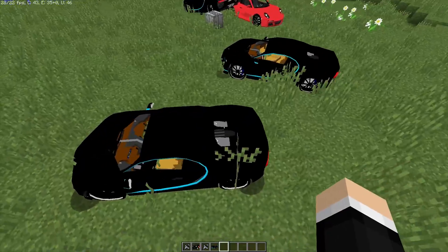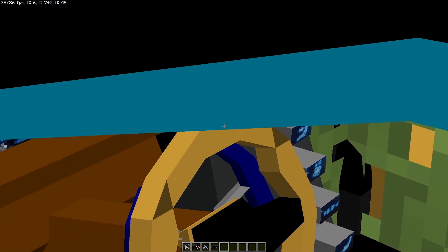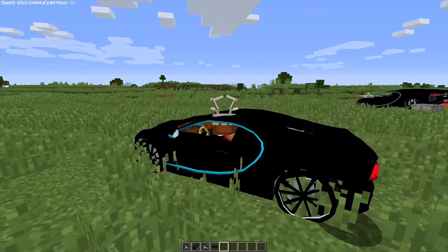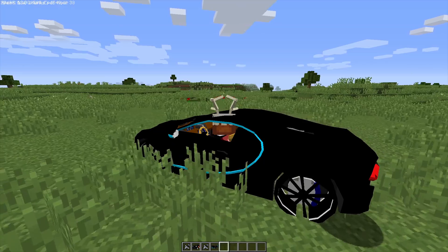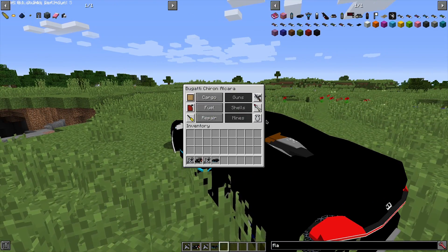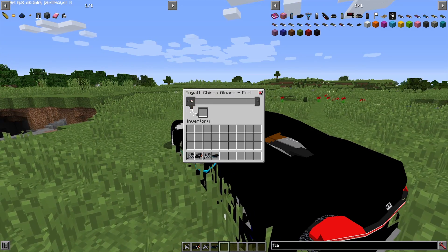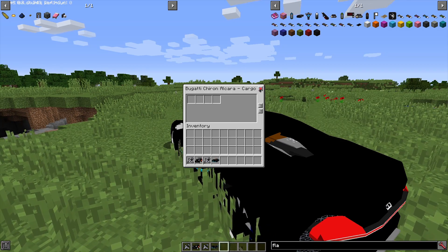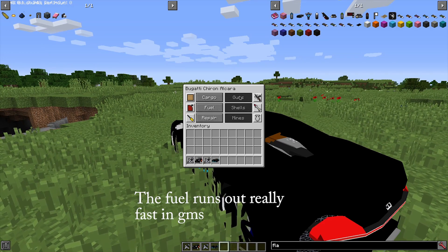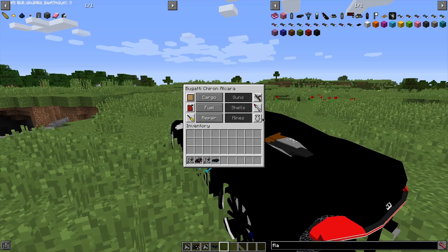Just right click on the driver seat and you can start driving. You can assign a key bind to open the menu for every vehicle — for me it's R. In survival, you're going to need to put fuel in here. You can put cargo. Some other vehicles, such as tanks, can have guns, shells, mines, and you can repair them. They're decently fast, they don't have nitro or anything, but they go up hills pretty well. This is really fast — way too fast!